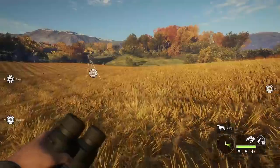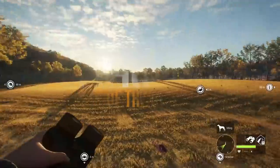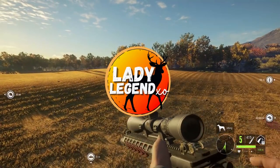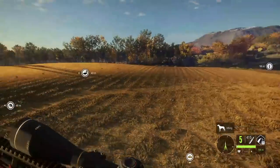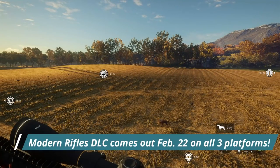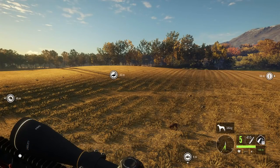Hey guys, we're back here on the Hunter Call of the Wild and I'm LadyLegend. In today's video we're gonna have a look at the new Zarza 22AR. This weapon comes in the Modern Rifles weapon pack that comes out on February 22nd on all three platforms, which is very very soon guys — very exciting.